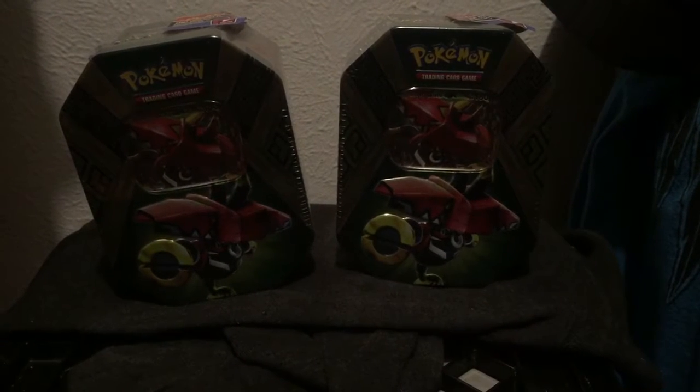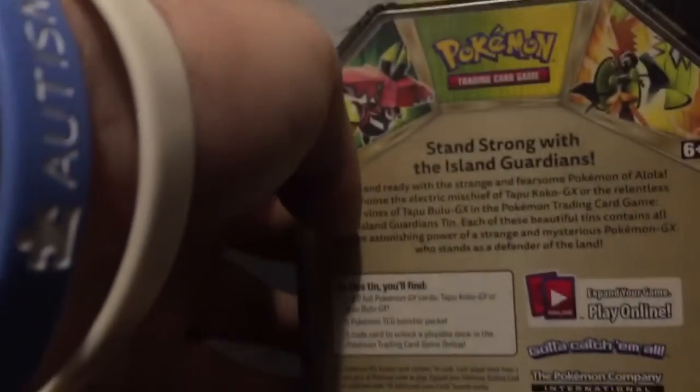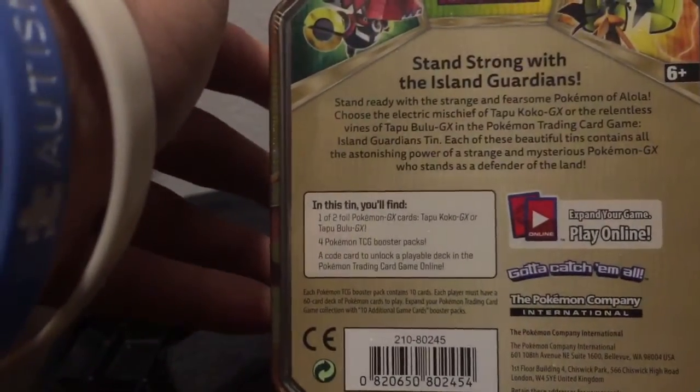We in the lab. Today we got two type of Bulo 10s. I wanted to get two of these. I'm thinking about messing with them a little bit. We back in the closet. I didn't feel like setting nothing up. I just wanted to open them fast. Got some strong island stuff.